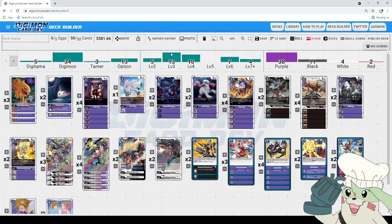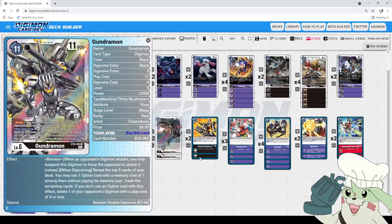After Jinkakumon Promote we completely skip the ultimate lineup — zero ultimates — and go straight to our level sixes, starting with Gunjramon. Gunjramon — the most American Digimon — is 11 to play, four to Digi-volve into, has Blocker, and when Digi-volving reveal the top five cards of your deck. You may use one option card with memory cost of seven among them without paying its memory cost and trash the remaining; if you don't use an option card, delete one of your opponent's Digimon with a play cost of four or less. This helps synergize with the warp you get off Deputy Mon and can free you a powerful option like Flight Bullet or Jeralt Swarmer.